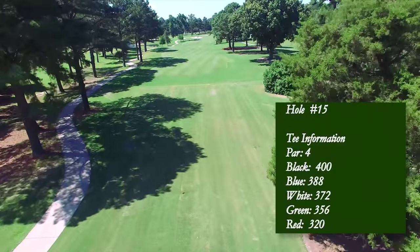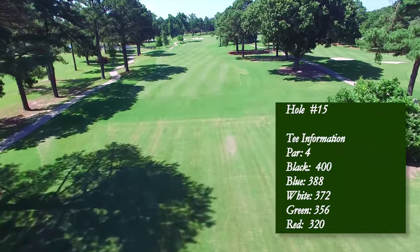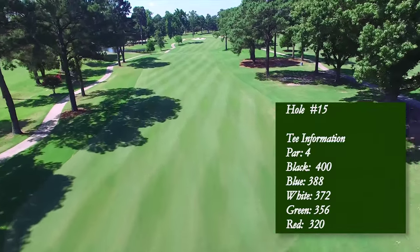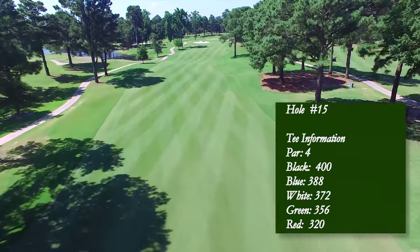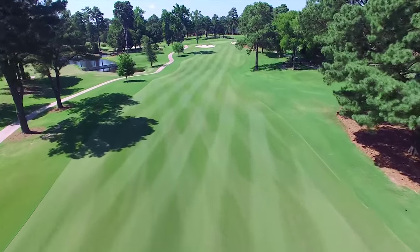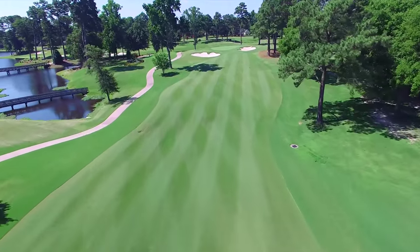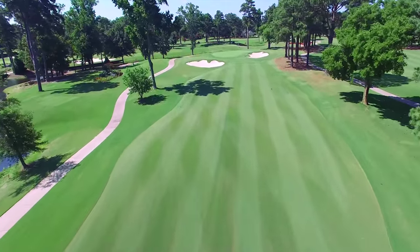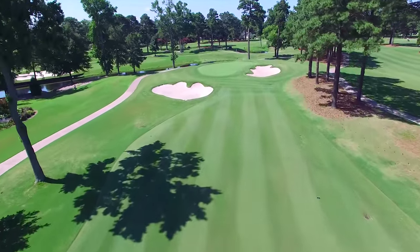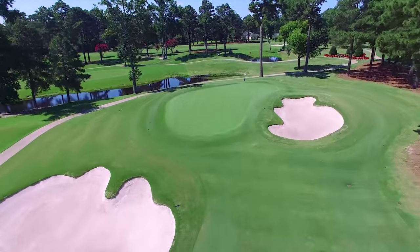The par four 15th requires both an accurate tee shot as well as a solidly struck approach shot. Left center is the landing area of choice on this narrow fairway. A large tree overhanging the right side of the fairway must be avoided to allow for a good chance to hit this green in regulation. Select your club for the approach shot carefully, as a slight uphill climb to this green tends to call for an extra club than what you might think. The front left bunker is deceivingly placed 10 to 15 yards short of the putting surface. This green complex runs left to right as you continue toward the back half of the green.